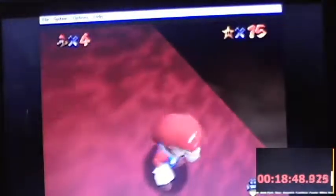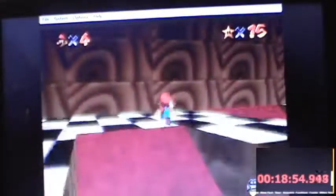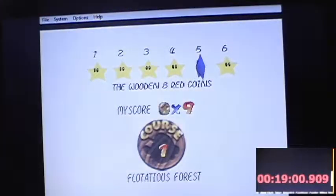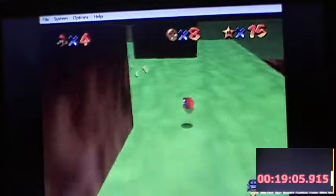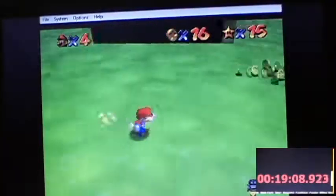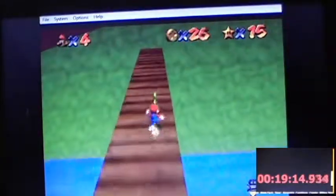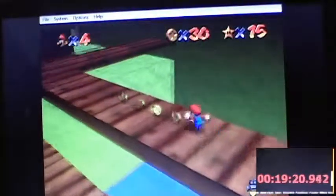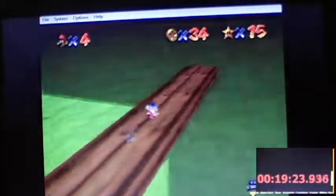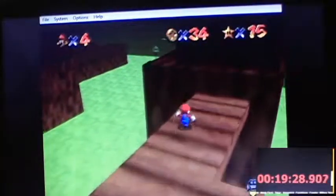Seven stars to go. Red coins and a hundred coins. This level has the best red coins in the game because they're all in one area. I have to come this way because it's got ten coins and you can only miss eleven in the course, so it's less risky to go this way.